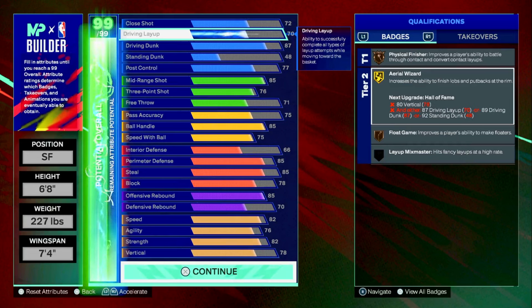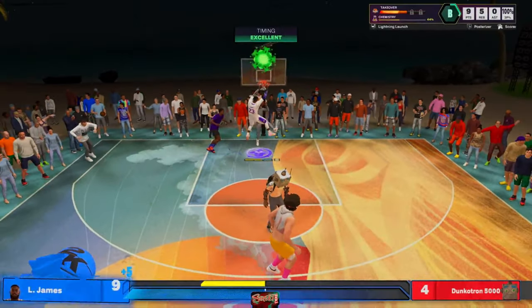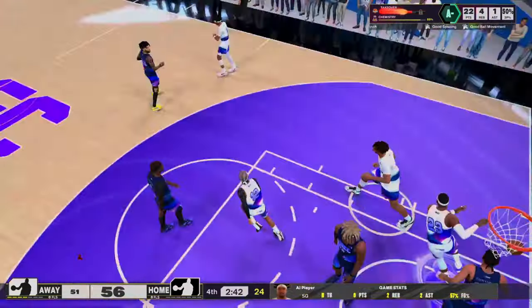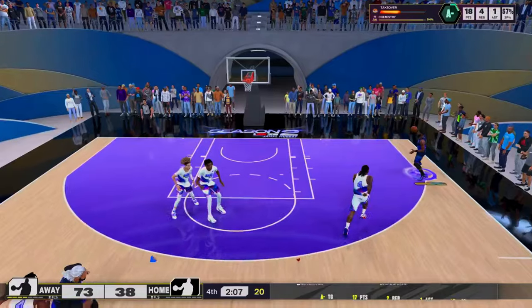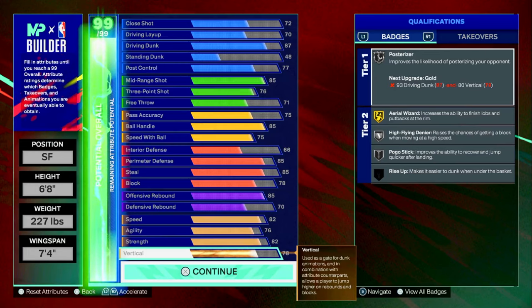This is the cap breaker version of the build. I'm about to hit Starter 3, so I can get 5 cap breakers plus 1 from Season 4. That means I have 87 driving dunk — we unlock posterizer on silver. There's another version at the end where you can get 89 driving dunk off rip. For now, whenever the cap breakers hit, I'll put two here to get to 89, and two on my vertical to get 80, unlocking pretty much all contact dunk animations except elite.